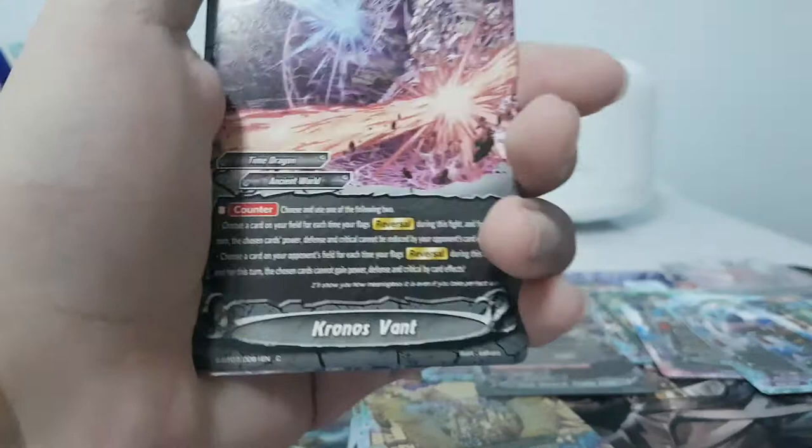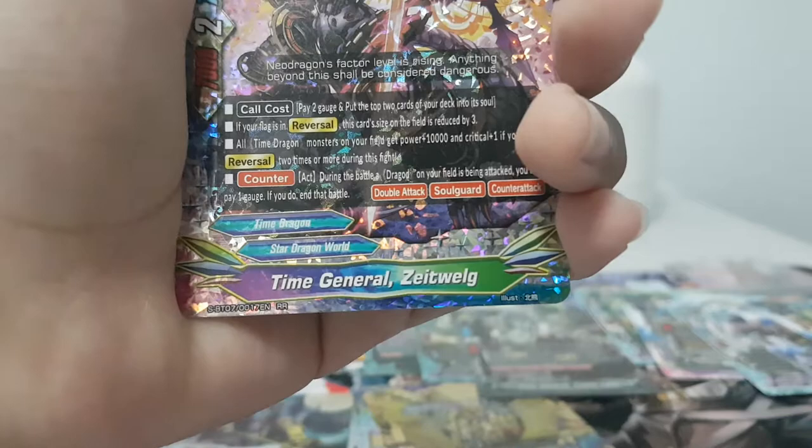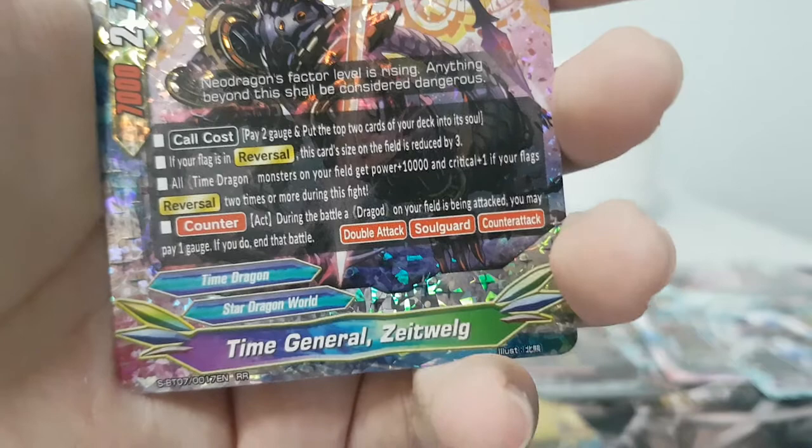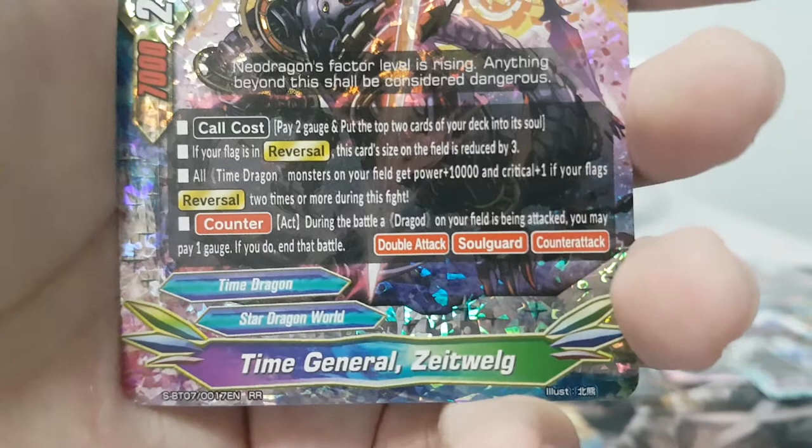Nautical, Chronos Once, Raja Pando, Leah Hilt — I see the shiny but it's a double rare. Time General Z12 — pay two gauge and put the top two cards of the deck into the soul. If my flag is Reversal it's basically size zero. All Time Dragons on my field get Power +10k and Critical +1. If my flag reversal two times or more, during a battle that a dragon on my field is being attacked, I can pay one gauge and nullify the attack. Counter Attack, Double Attack, Soul Guard — really good card.